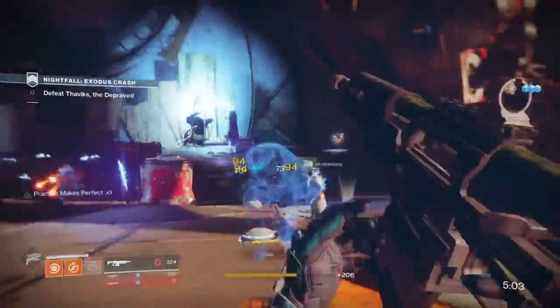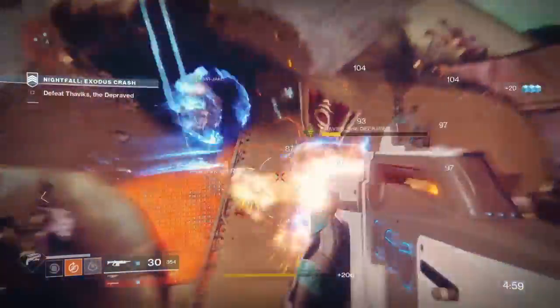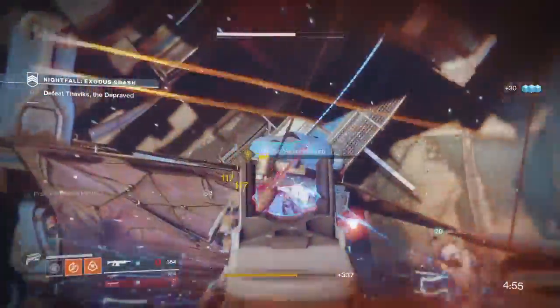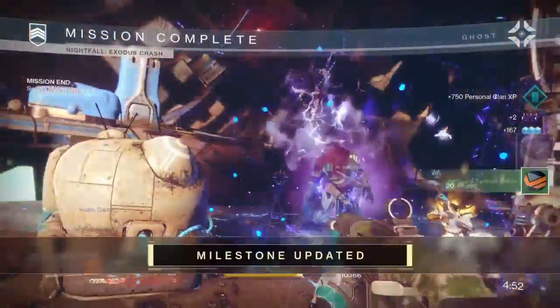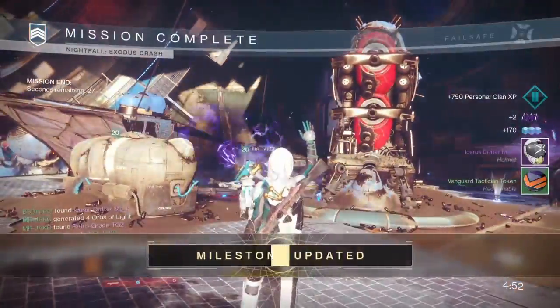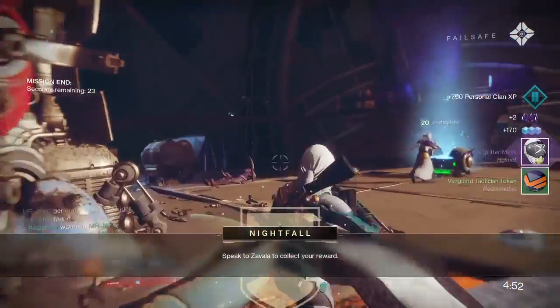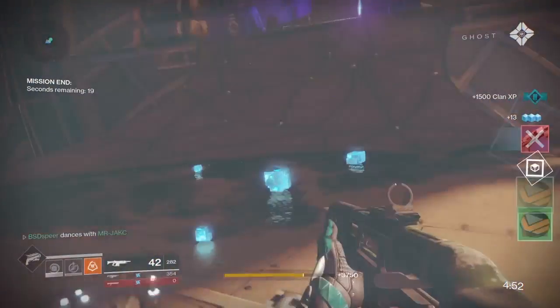That's it for today's video — hopefully you enjoyed it and it helped out some of the newer Guardians out there. Now you're able to get the Nightfall and start running these weekly rituals every single week to get your luminous engrams. As always, drop a like if you enjoyed this guide, subscribe if you want to see more Destiny 2 videos, and I'll see you all next time. I'm BSD Spear, and I'm out.